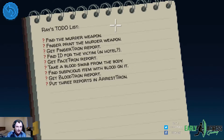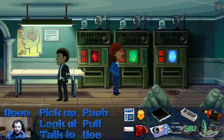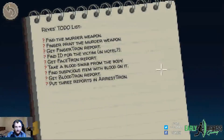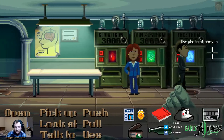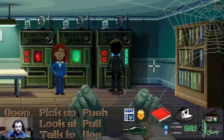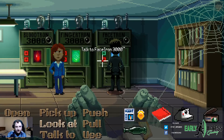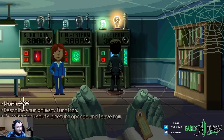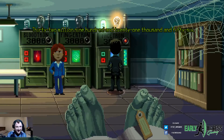Raise to-do list: find the murder weapon, fingerprint the murder weapon, get Fingertron report, find ID for the victim in hotel, get Facetron report, take a blood swab from the body, find suspicious item with blood on it, get Bloodtron report, put three reports in the Arrest-Tron. Seems simple — I'm gonna guess it's not. Can we use the photo? 'Dead ringer for the body.' We need another one — we need the ID. What does 2% do? 4. 32,921,056. Square root of 67 — 8.185352772.